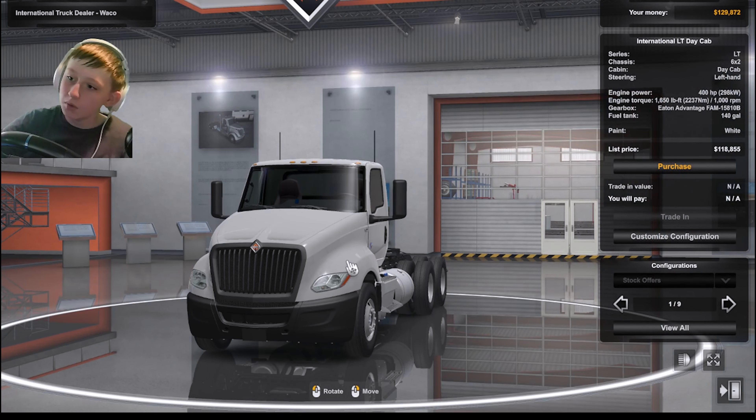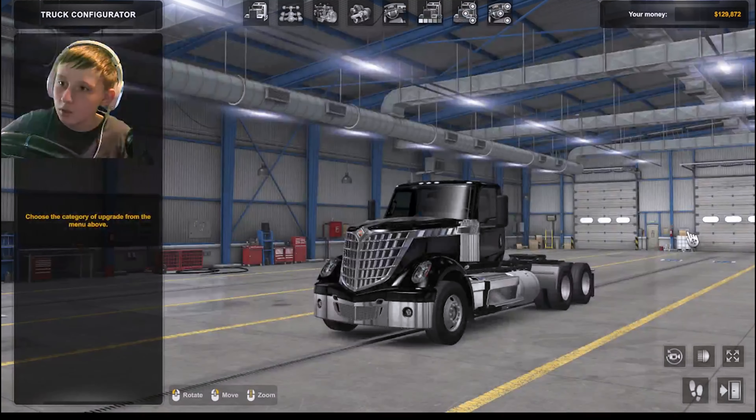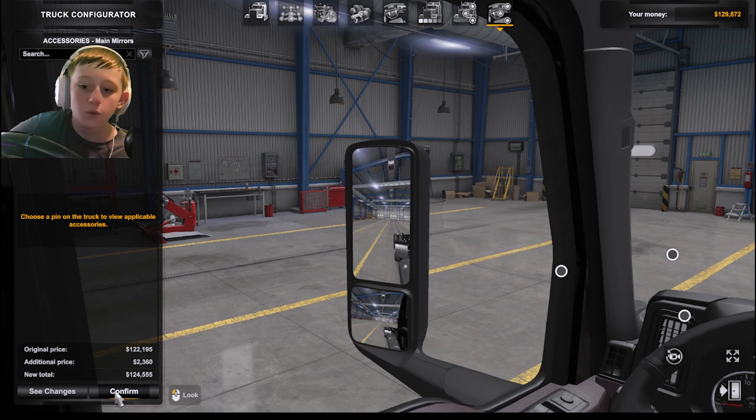We're in Waco, Texas. $129,000 — let's see how much this will cost with what I want on it. So it'll cost $124,000.